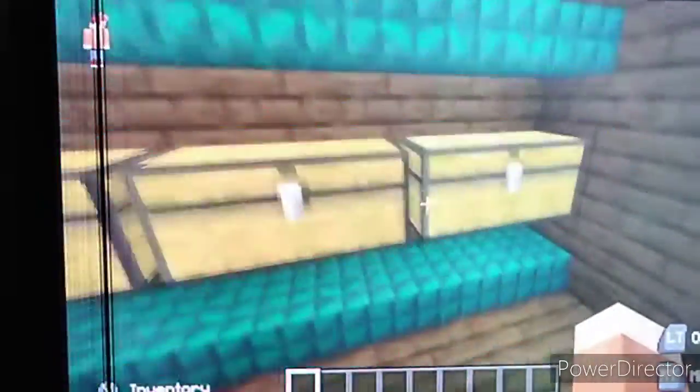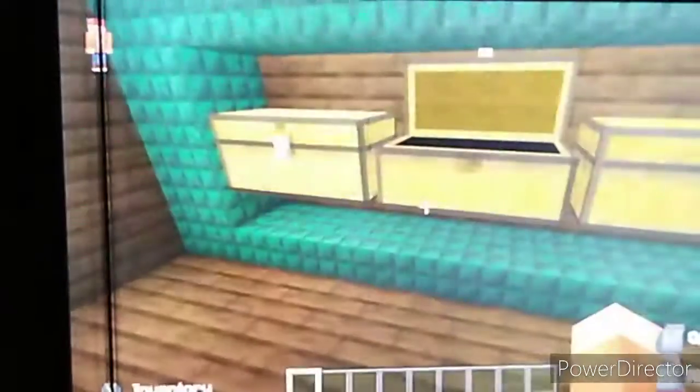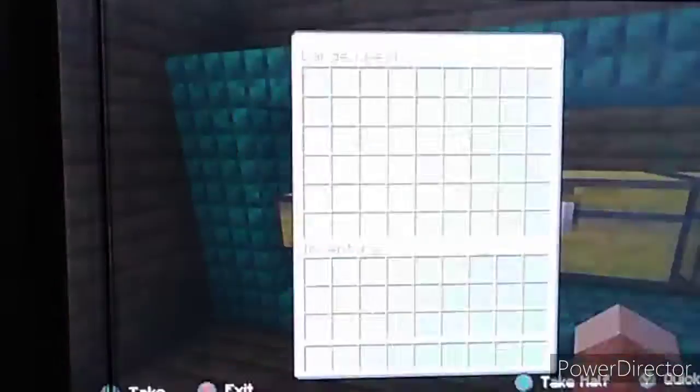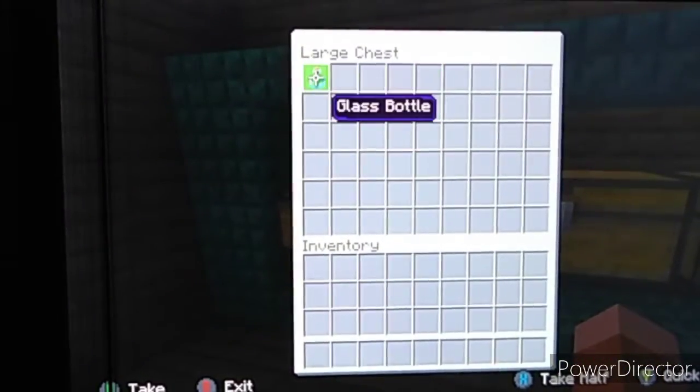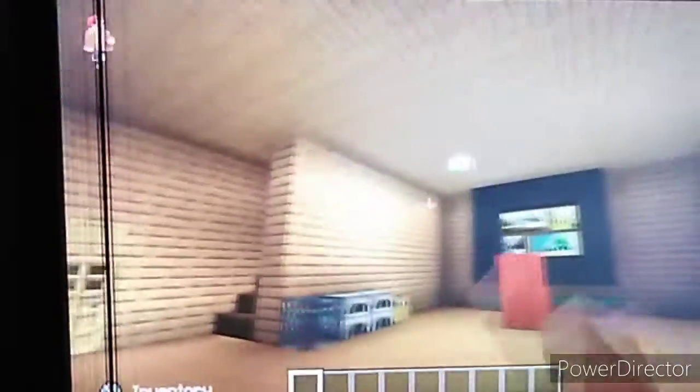Down to the basement. I added some cobwebs because basements are old and not many people go down there. There are a couple of missions eggs, buckets, empty glass bottles, and a lot of random stuff. Alright let's go back upstairs — and that's this house.